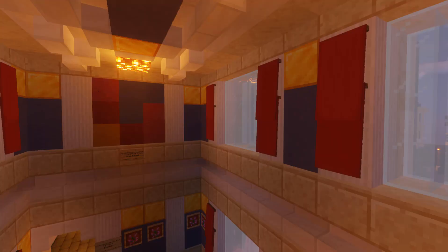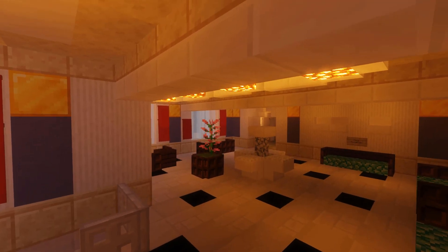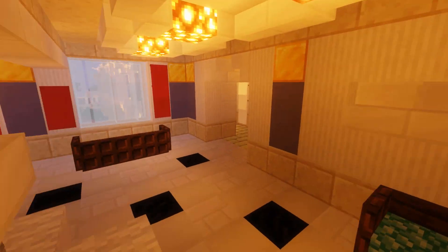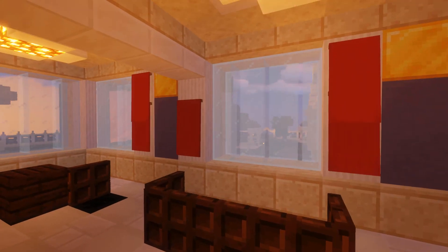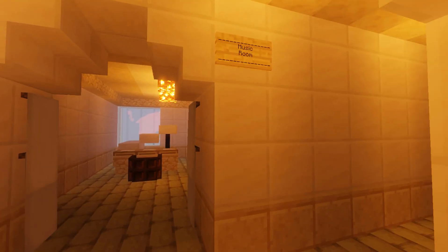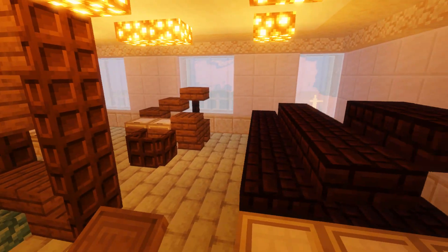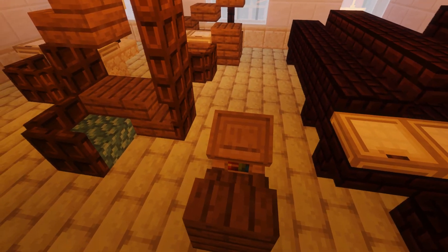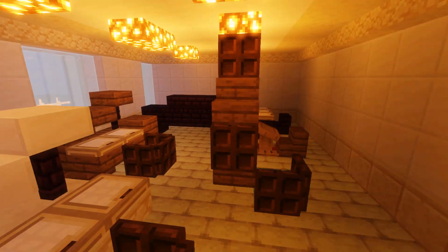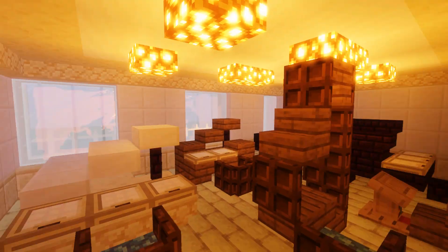This floor is less interesting on the residence side. Over here in the main building we're going to get into the servants areas. First we've got the music room - this is more of my personal thing: a lot of pianos, a harp, a little desk, a music stand for a violinist or cellist, for recording stuff and a collection as well.